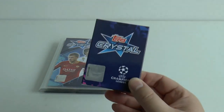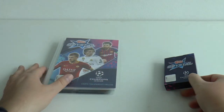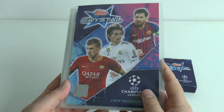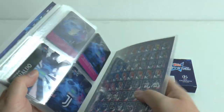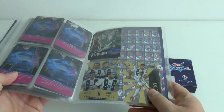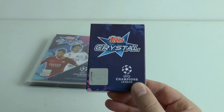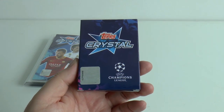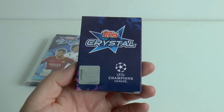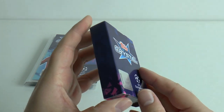Hi guys, welcome to the English language Topps Crystal set. This set has been out for quite a while in Italy. If you've seen the entire showcase video on the Football Cards and Stickers channel for this Topps Crystal set, it's on there should you wish to. Online on the web exclusive — I think both the US and UK Topps site — this additional collection costs £31.10, including shipping.